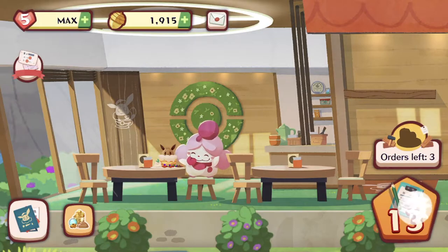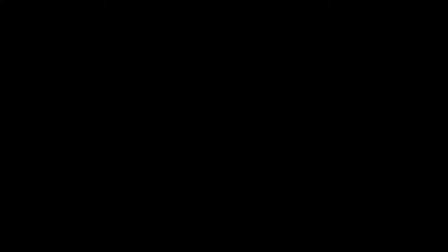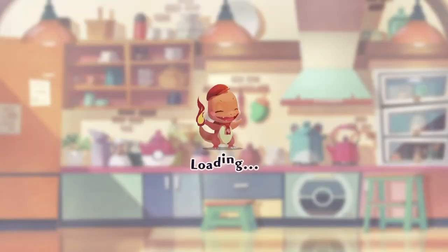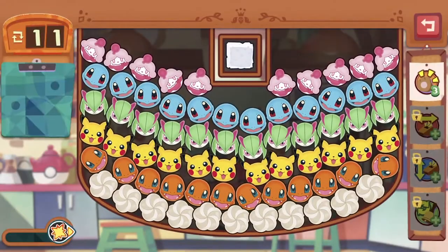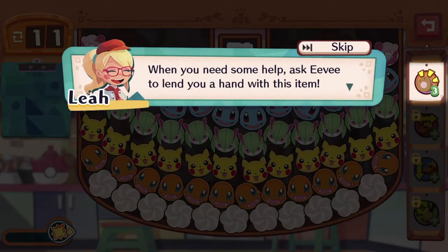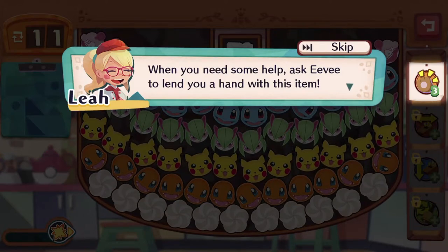We're on stage 13! Let's get Charmander out. So how do you guys think of the game so far? Has it been too easy for you guys, or are you struggling already at the higher levels? If you guys are as far as I am, level 100 over, things are starting to get really difficult!